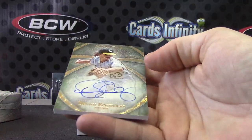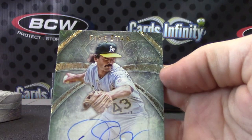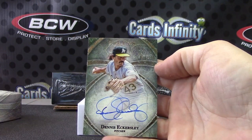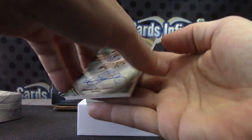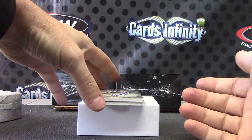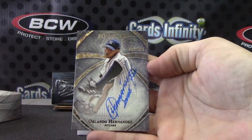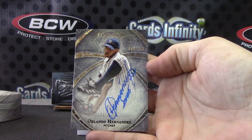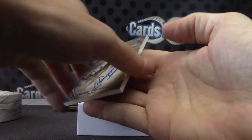Dennis Eckersley numbered to 299. Trying to see if this thing's focusing — there we go, 299. Orlando Hernandez numbered to 499. Got that leg cocked — he's got his pistol pawn cocked, ready to lay shots non-stop.